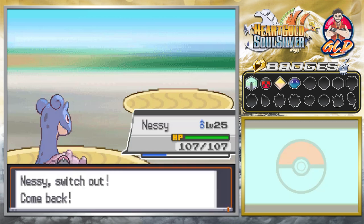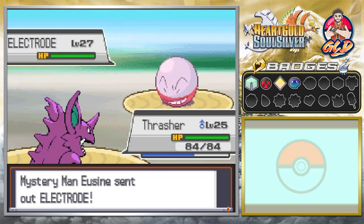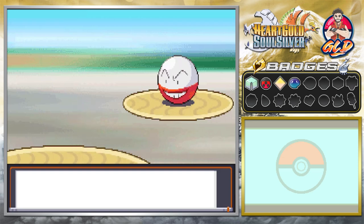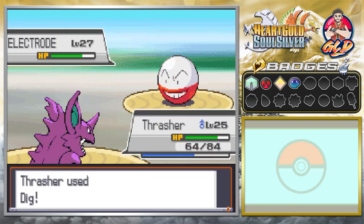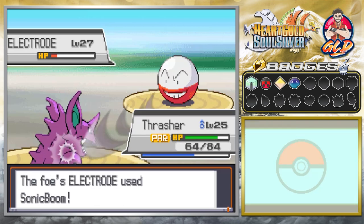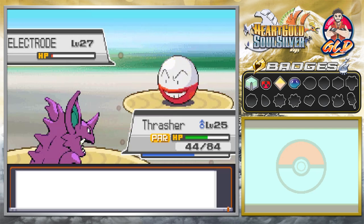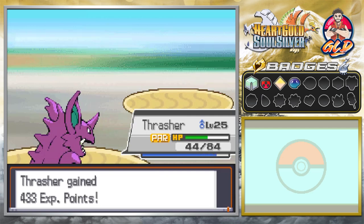Let's switch up to Thrasher — it's been a while buddy! Eusine brings out Electrode. Thrasher uses Dig, and Sonic Boom hits us pretty good. We keep digging — another Sonic Boom, but Dig is super effective. We get paralyzed by Electrode's Static ability. We try Double Kick and another Sonic Boom hits — it's an automatic 20 points. Double Kick connects and Electrode goes down! Thrasher gets 400 experience points.